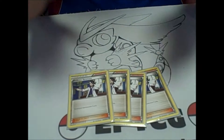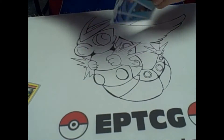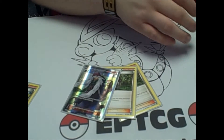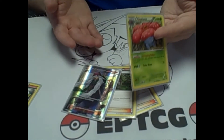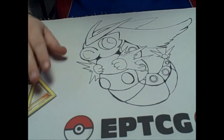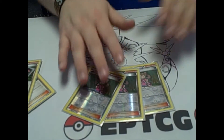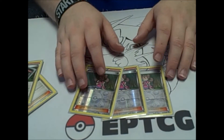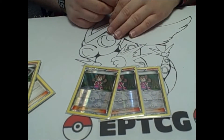Starting off with the supporters, we have 4 Sycamore — pretty standard. 3 AZ is going to be really good here because it will allow you to pick up your Vowlplume line and get yourself out of trainer lock, play some trainers, get yourself reset, and get to attacking again. I also play 3 Shauna just for some more draw power. You might have a hand loaded with trainers you can't play, so just shuffle them all back into your deck.